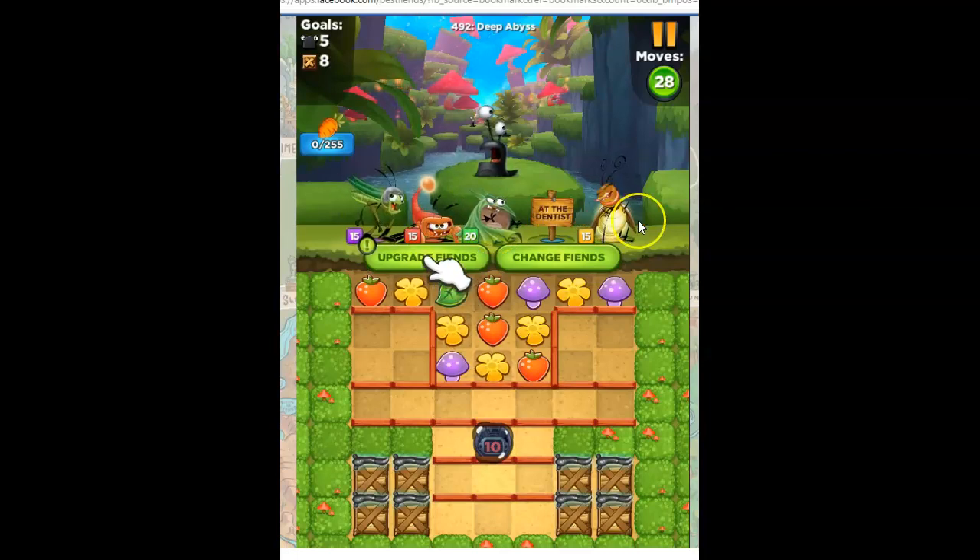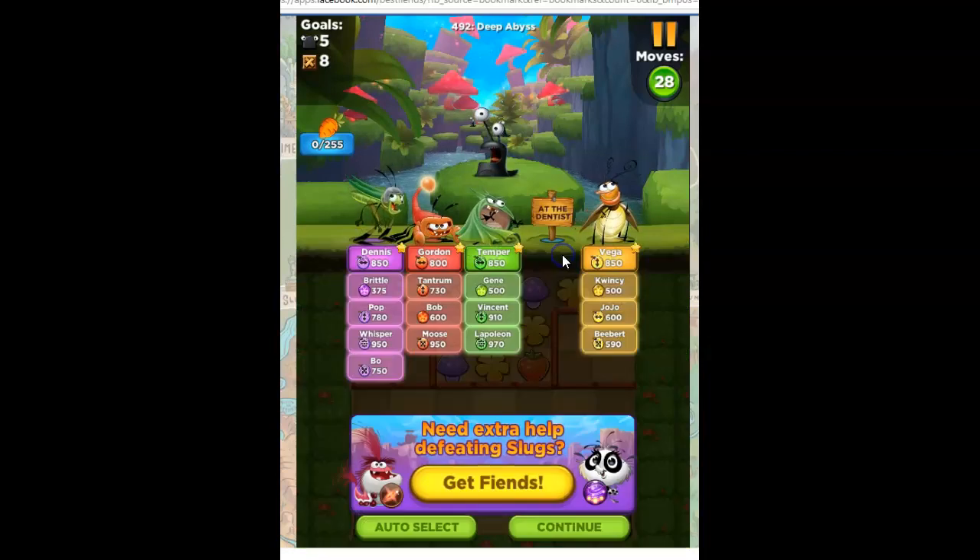These are the fiends the game wants me to bring in — the horizontal, because it wants me to get through here, and the vertical, because it wants me to make some progress through here. But I think I will go ahead and change my fiends. I've got Vega here, and I do want three horizontals, but I think instead of Dennis, I want Whisper.